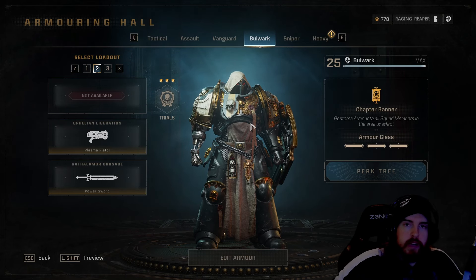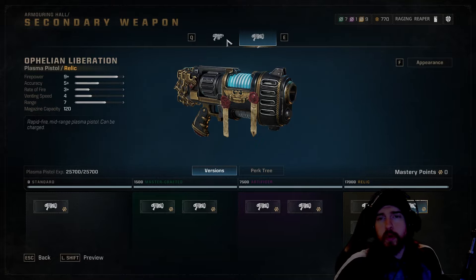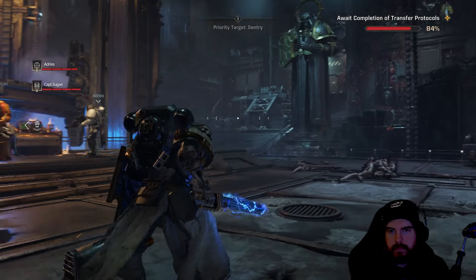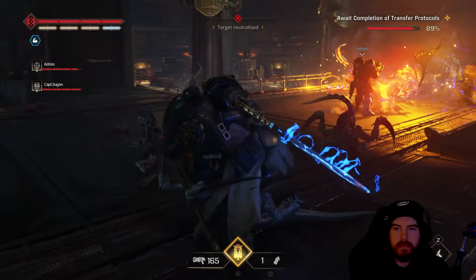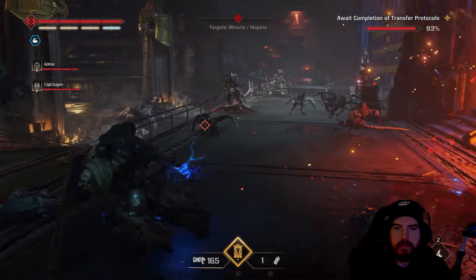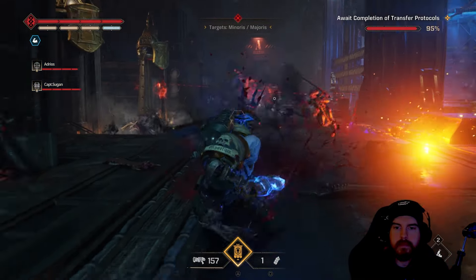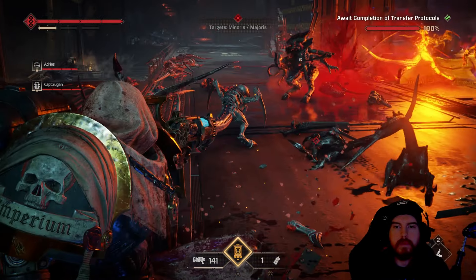Starting with the secondary weapon, we're going with the plasma pistol. This is generally the better option for this build. What we need from the plasma pistol is the capability of using that charge shot to stop reinforcements being called in from elite units — sometimes they may be on the other side of the map, just out of reach. One full charge shot will stop them from calling in reinforcements.